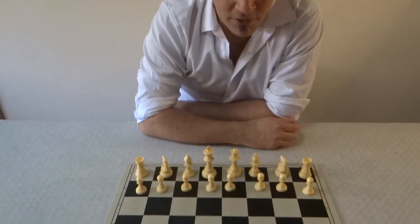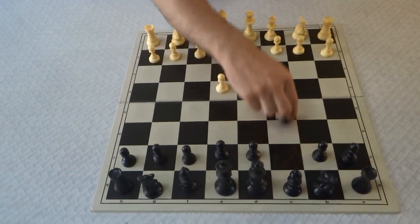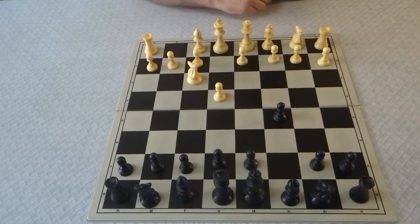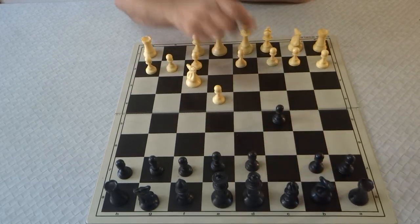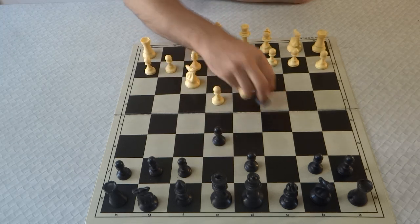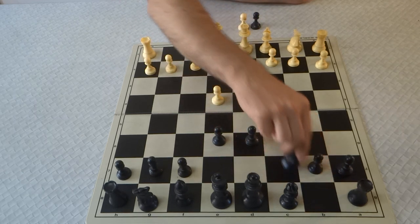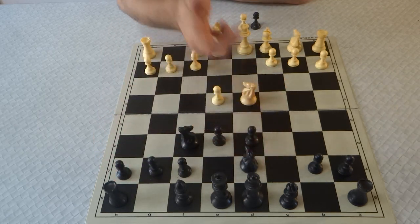So let's switch to the board and have a look. This comes from e4, c5 — the Sicilian defence — knight f3, and then either d6, e6, or knight c6. Let's say e6. d4, takes here. What I want to specify is that the endgame comes from these variations, where you're going to get this situation with the knight here — that's fine.